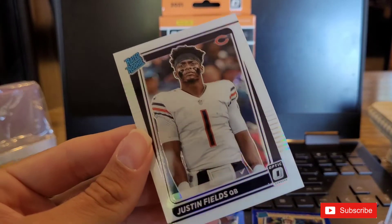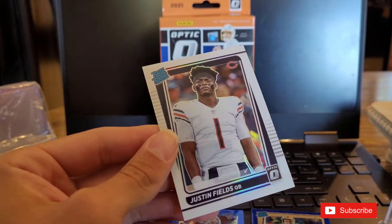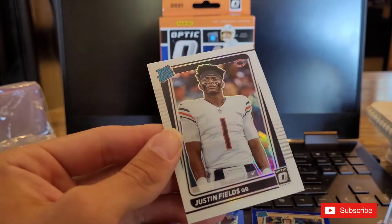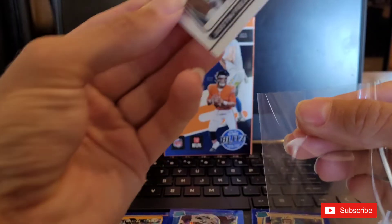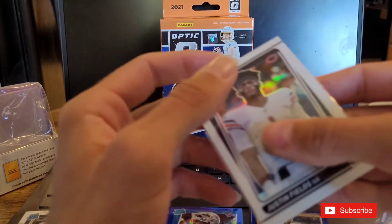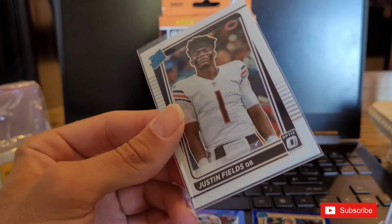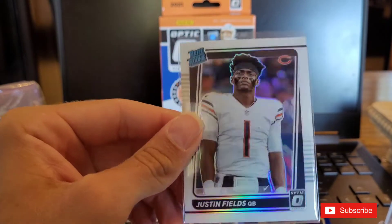We will definitely take that. I don't know the value on this but this has got to be a top five variation card that you want, right? I mean you want the QBs. I don't think he has the draw of Lawrence, Lance, and Mac Jones - maybe, I don't know, I'll have to check values - but still a very nice card, we'll take that.